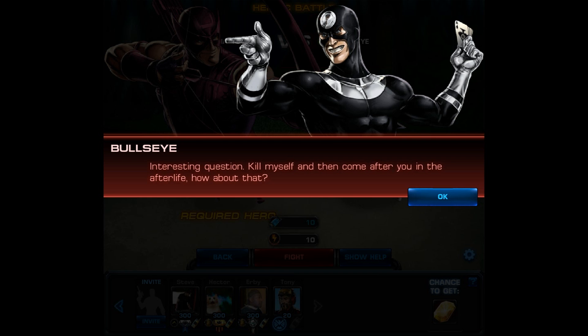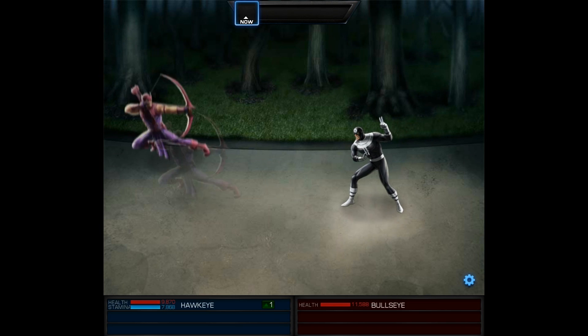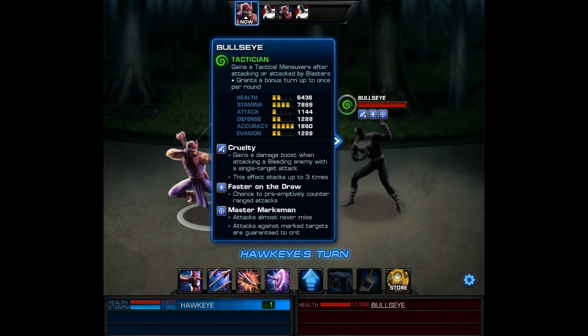If you're using the basic Hawkeye, you may want to bring in the Savant or Protective E-ISO to give you a shield. You could also use his hero-specific E-ISO which causes you to go first in combat. If you're really fancy, you can bring in the Infiltrator movie costume — Bullseye is a Tactician after all. He also has Cruelty, which gains a damage boost when attacking a bleeding enemy with a single target attack, stacking up to three times. He also has Faster on the Draw — a chance to preemptively counter ranged attacks. Lastly he has Master Marksman: attacks almost never miss, and attacks against marked targets are guaranteed to crit.